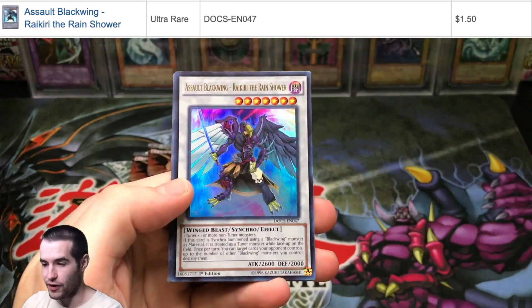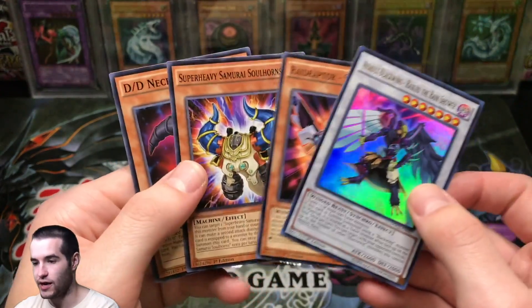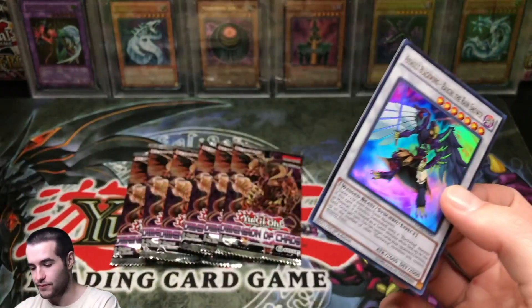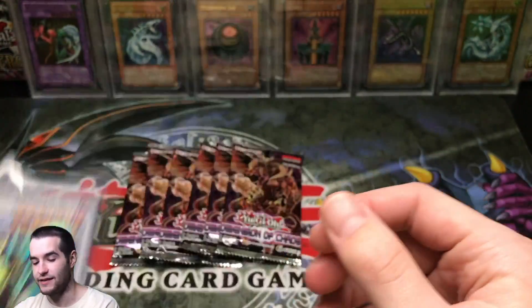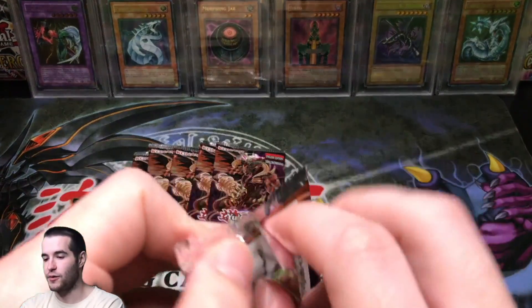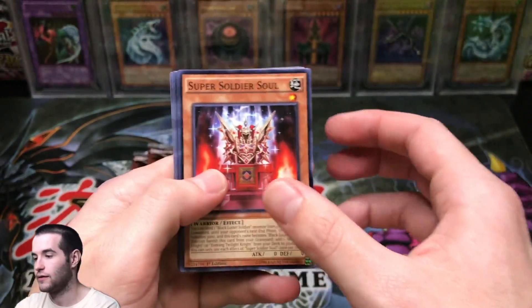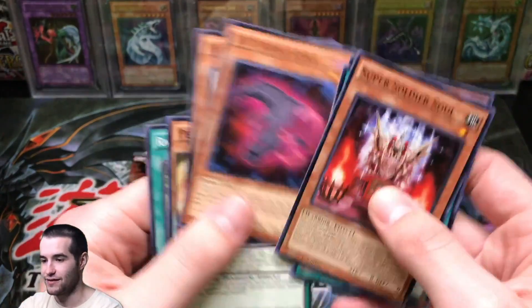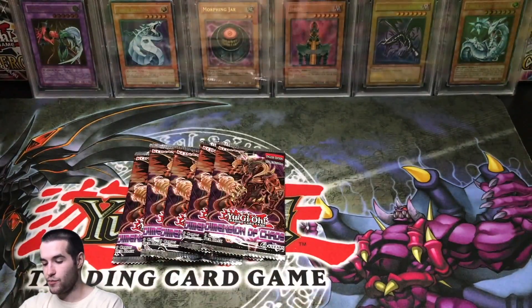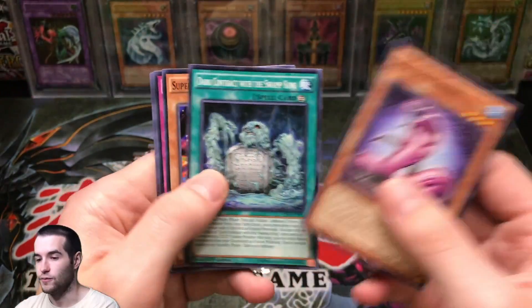Skilled Red Magician. Assault Black Wing — Rekiri the Rain Shower. Here's another Necro Slime. Black Wing — sweet, we got an ultra rare! So this opening is turning out to be pretty good. We got the ultimate rare, we got a couple ultra rares. It's not as good as the last one, obviously — you can't live up to that. Assault Black Wing. DD Necro Slime. Fluffle Wing — that's not a bad pack. Pretty much paid for our pack value when you get those two, a little bit under probably with fees and shipping, but still pretty good.